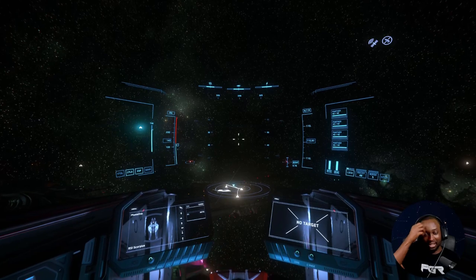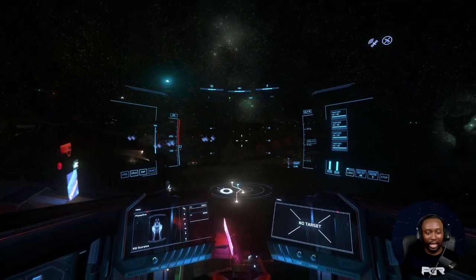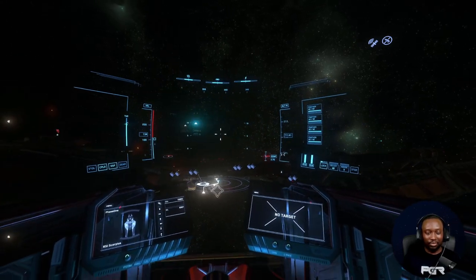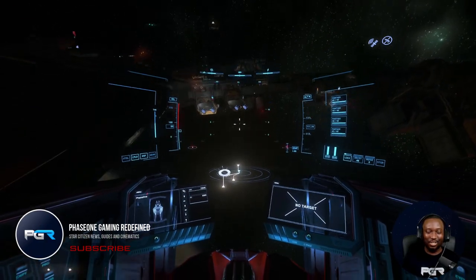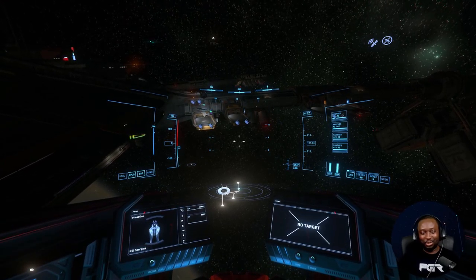I've even been thinking about how I want to engage bigger capital ships with that thing — just point blank, drop it on them. Plus you've got the speed, you can easily get out of there too.